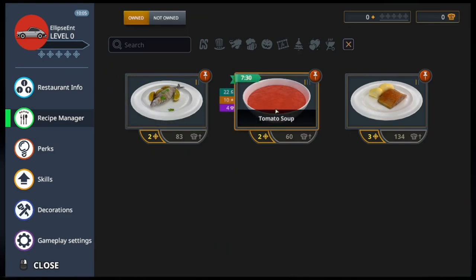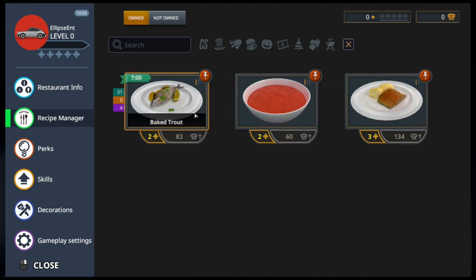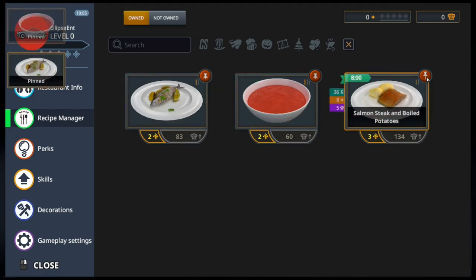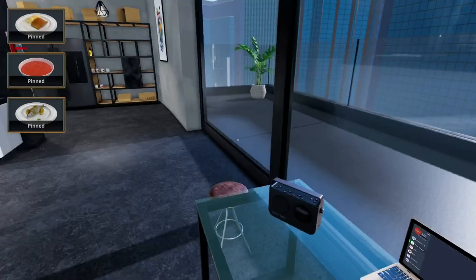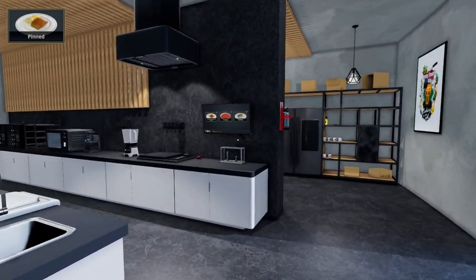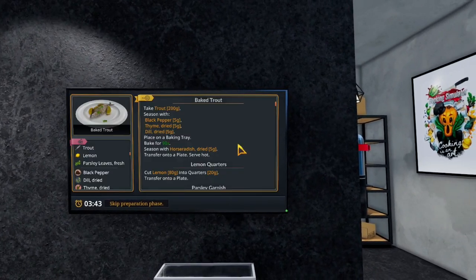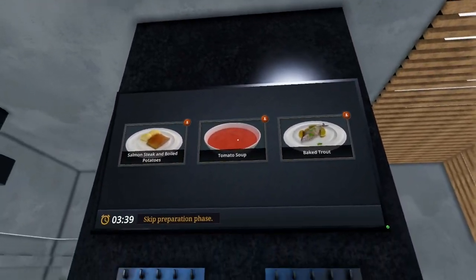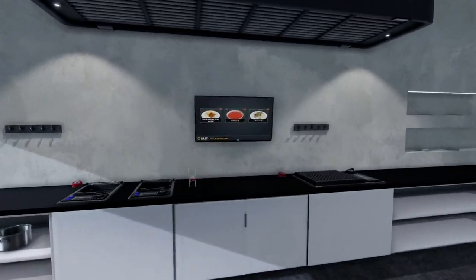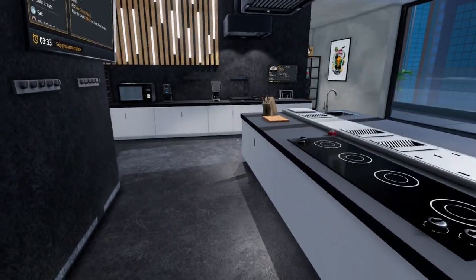Let's have a quick look at the recipes: baked trout, tomato soup - which was amusing where we dropped the entire thing on the floor last time, we'll try to be a little bit more gentle. We'll pin all these recipes so we can bring them up on these screens. We'll have the baked trout on there, the soup on this one, and then the salmon so we can refer to them pretty quickly.